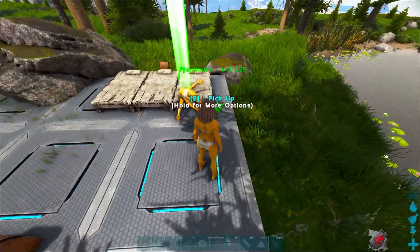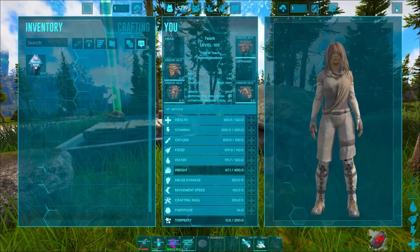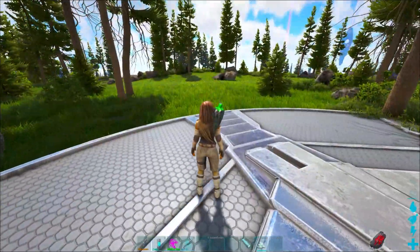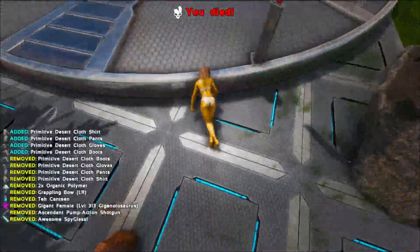All you have to do is make sure you carry a little bit of organic polymer on you. And if you carry that organic polymer, it is literally going to save your life because you can just teleport instantly. Let's say someone's trying to beat you in PVP — all you do is smack that organic polymer, your Fjord Hawk will bring all of your stuff to wherever you want to spawn in. No cooldown either.